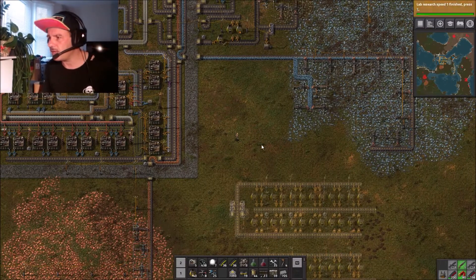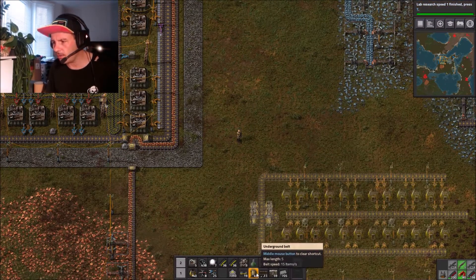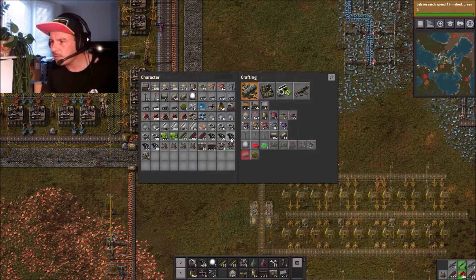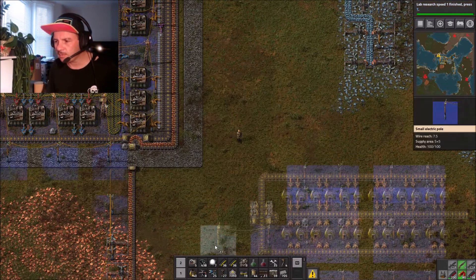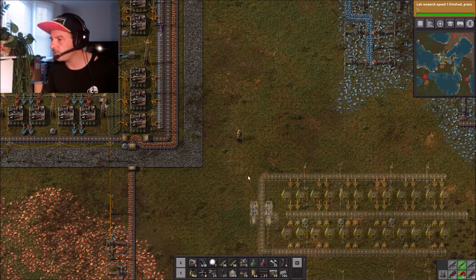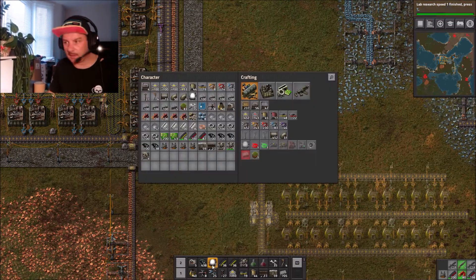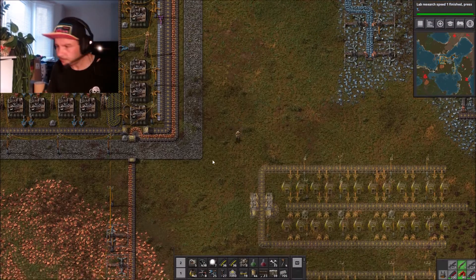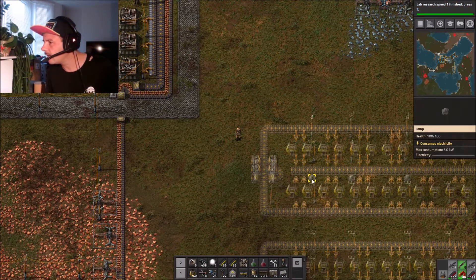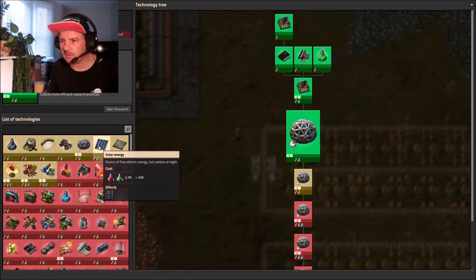We need splitters, underground belts, standard transport belts, and power poles - but we're going to use the smaller ones. We've got plenty of stone furnaces and we are going to use blue inserters from now on. Let's kick off - it even has lights in it, I think they are.